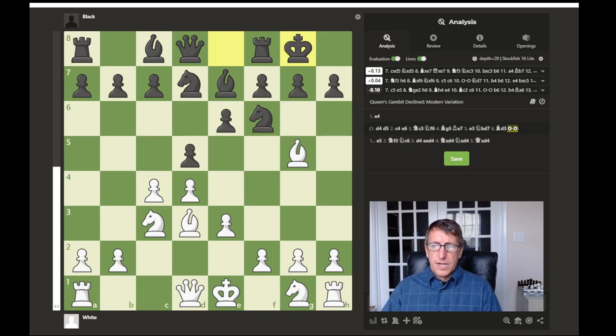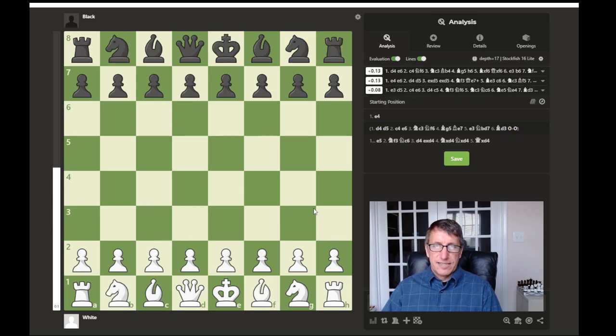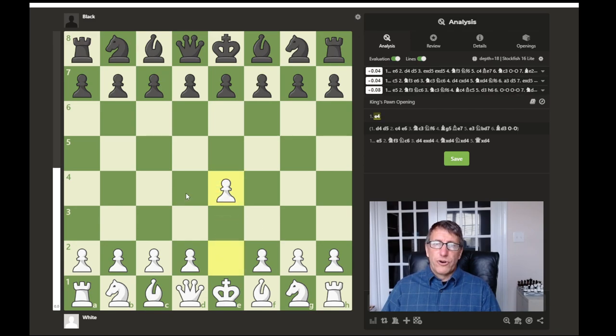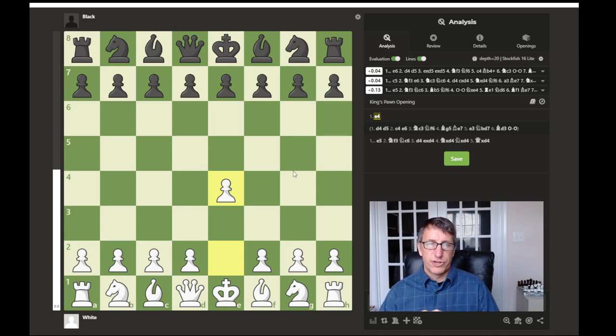It'll be a little bit slower. So back to the beginning — general principles for the opening. First, you want to decide what move to make. Either e4 or d4 is what I would recommend if you're a beginner. e4 if you like to attack and more tactics; d4 if you like things to be more strategic and slower. The goal behind this move is to control the center — that is a very important general opening principle.